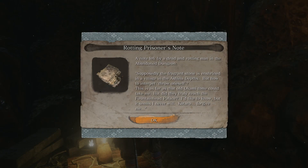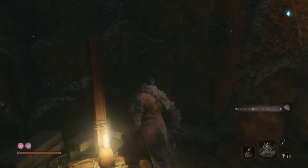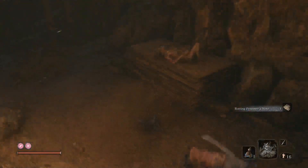A note left by a dead and rotting man in the abandoned dungeon: 'Supposedly the fragrant stone is enshrined in a village in the Ashina depths. But how to interpret throw oneself? This is as far as the old Okami tomb could take me. But did they truly reach the Fountainhead Palace? I'd like to know, but it seems I never will. Kotaro, forgive.'